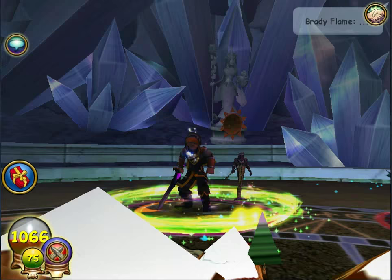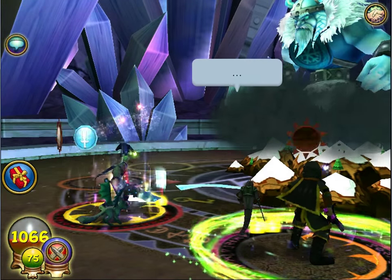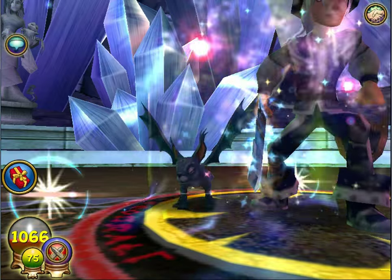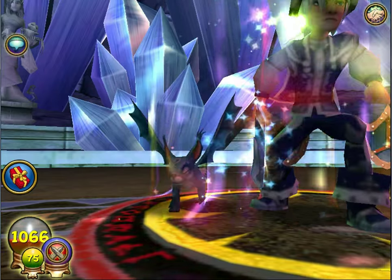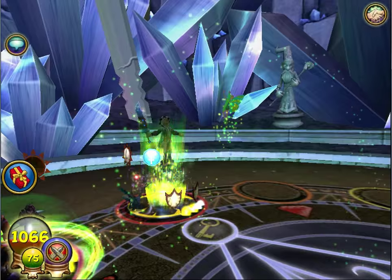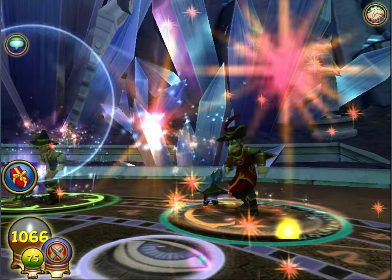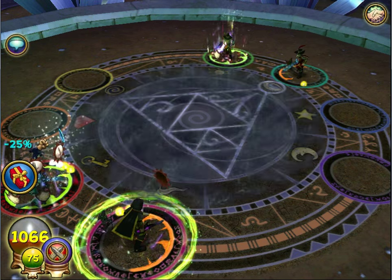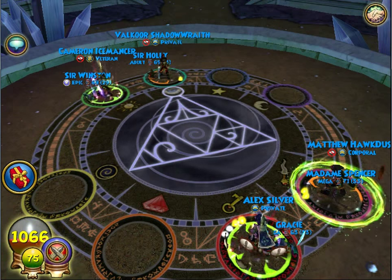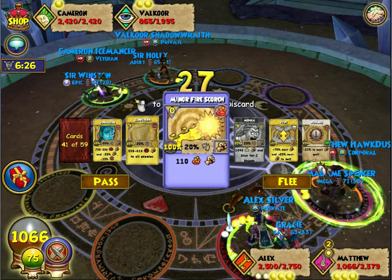Oh, I stun resisted! That's so lucky — wow, that was really lucky right there. How did I stun resist? I have no idea. And his pet healed. I think my stun resist is 10%... or no, 9% — there's the Glenn Nemgear, yeah, I think that gives 9%. I was so lucky right there. I did not deserve that. That's so cheap. Oh my gosh. I'm really happy though. That's the cheapest thing I've ever seen.